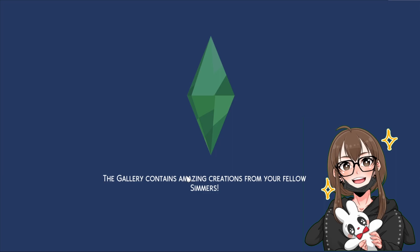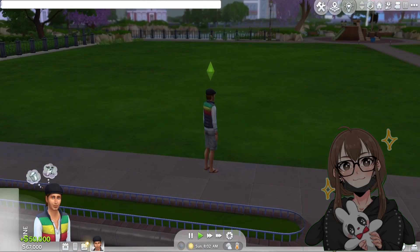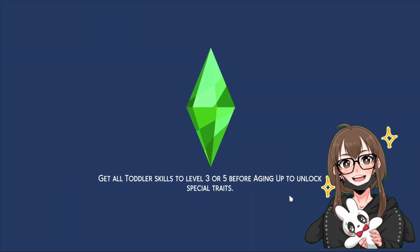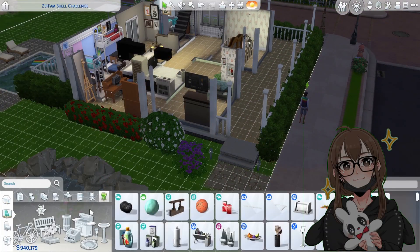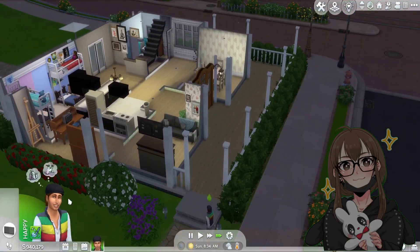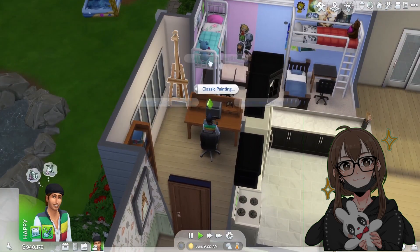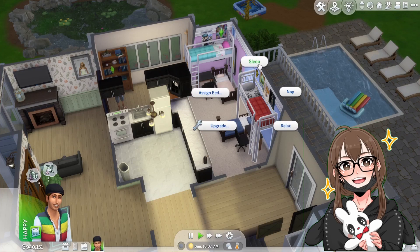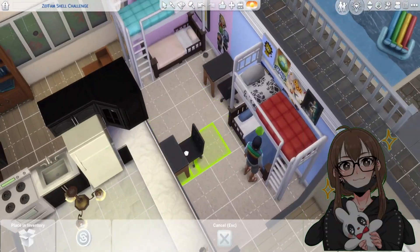I got a random Sim that I just found on the street. That bed is functional - you just have to click on the side you want your Sim to sleep on. I found that out way later. Also, the sink just keeps disappearing - don't know why.